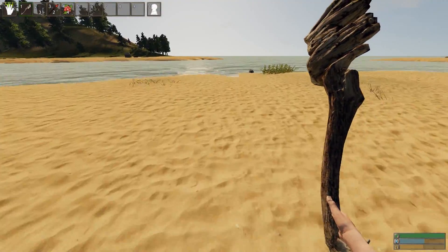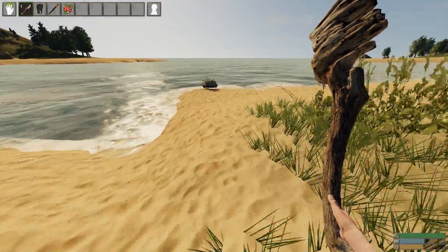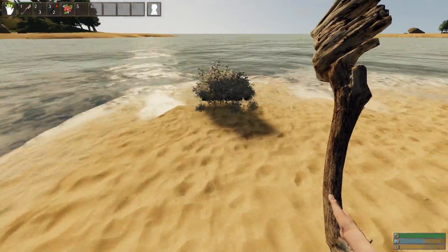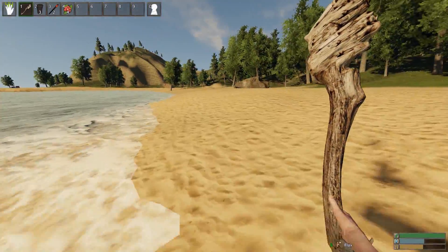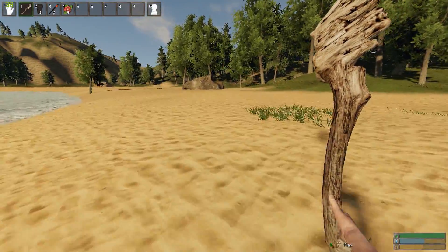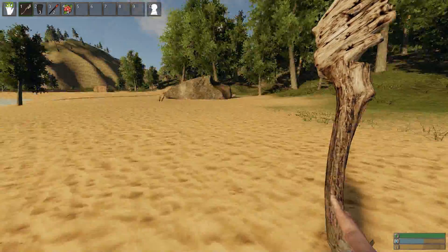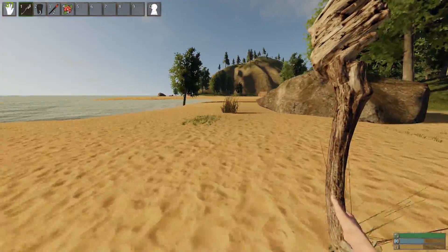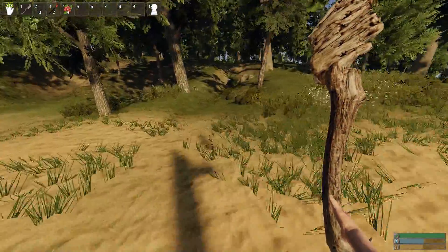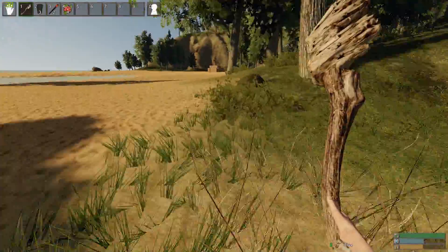Another thing you're gonna need is flax. Flax can be found as these little white bushes scattered around the map. I highly recommend getting lots of it because you're going to need lots of it — for weapons, armor, all sorts of things. I recommend just running down the coast when you spawn and grabbing it, because it's a lot easier than trying to go inland.